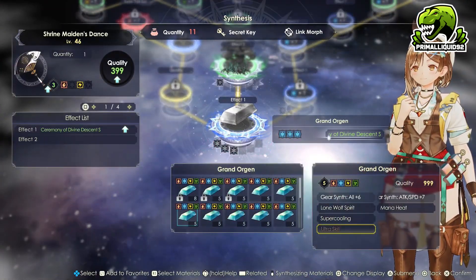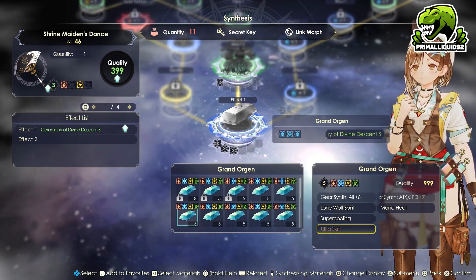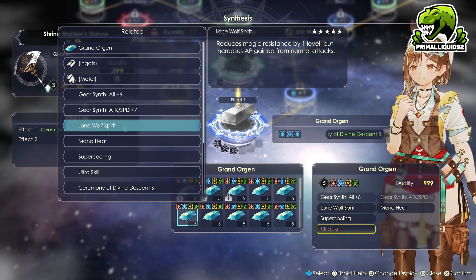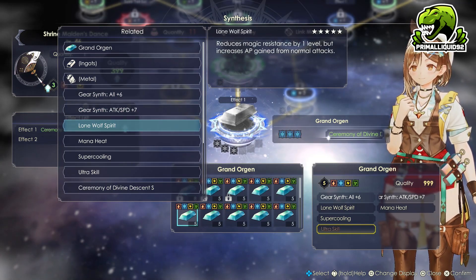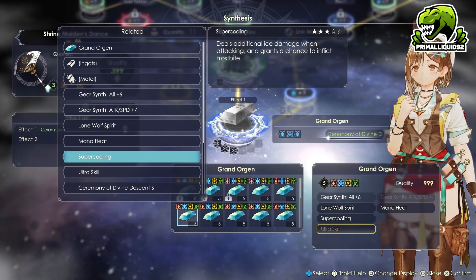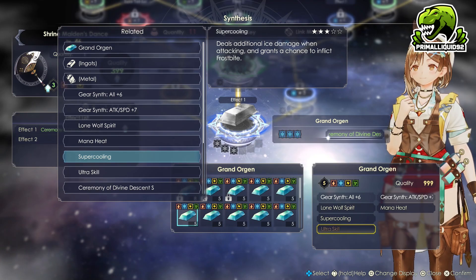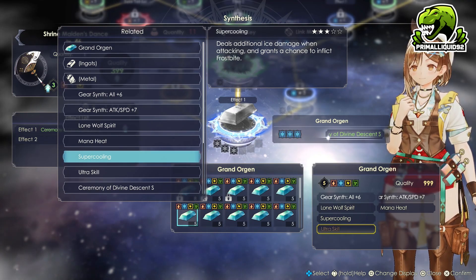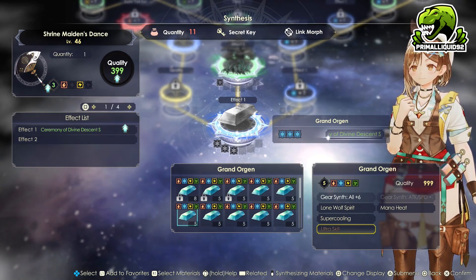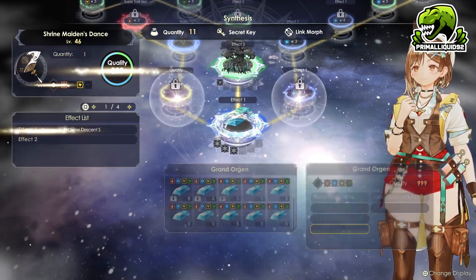We are going to drop a Grand Organ in here. Ideally this will also have your traits on it. We will be using Lone Wolf Spirit, Mana Heat, and Super Cooling. This way we have extra AP generation from the Lone Wolf Spirit, and we'll also have a ton of extra elemental fire and ice damage, along with being able to inflict Burn and Frostbite. Her stats are already incredibly high from accessories and armor, so we don't need stat increasing traits here. Likewise, I'm not going to manually control her, so we don't need to increase her skill damage either.